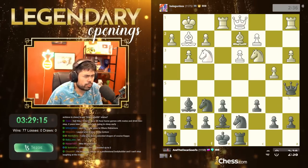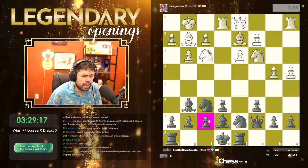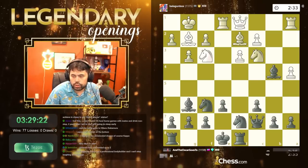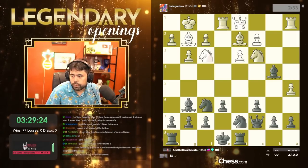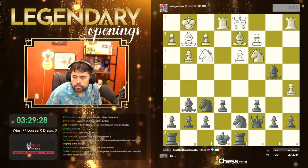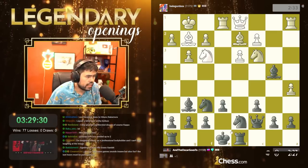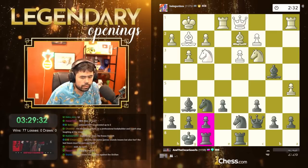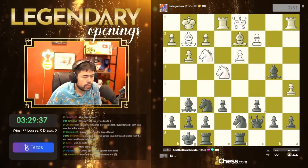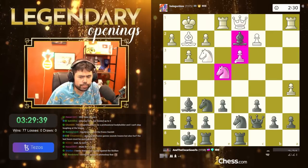Let's play rook d8 and queen c7. The Accelerated Dragon is also a completely respectable opening for a beginner — not probably among my top openings, but definitely respectable. That's a free pawn — I'll gladly just grab it. Let me make sure I have the score. He plays a5, I'll just castle — king out of the middle of the board. He plays a4, I'll gladly trade pieces here.